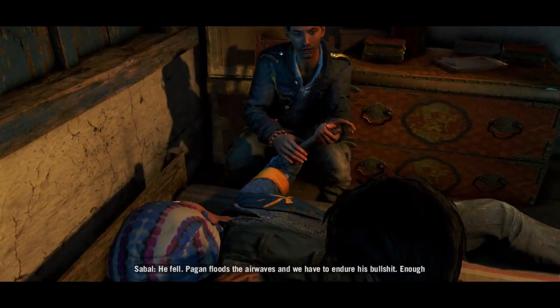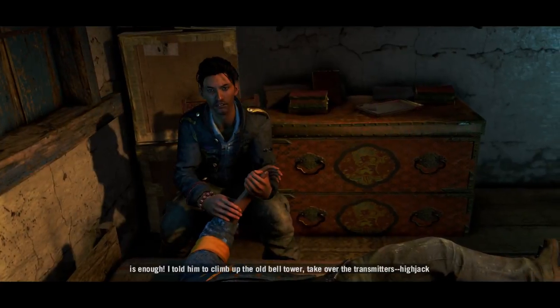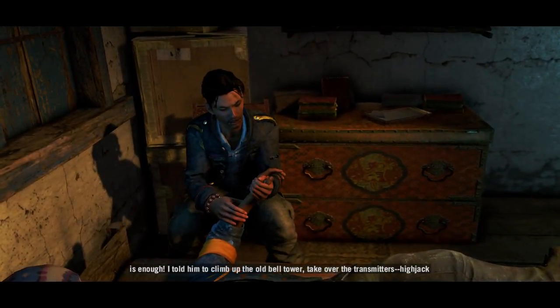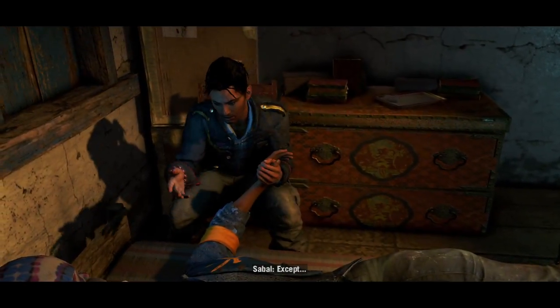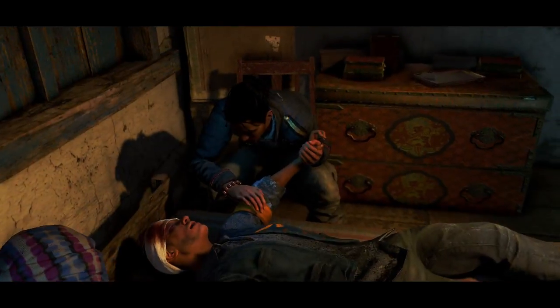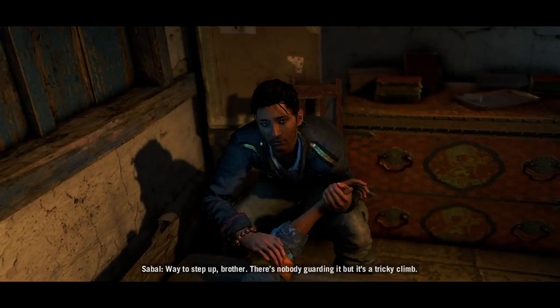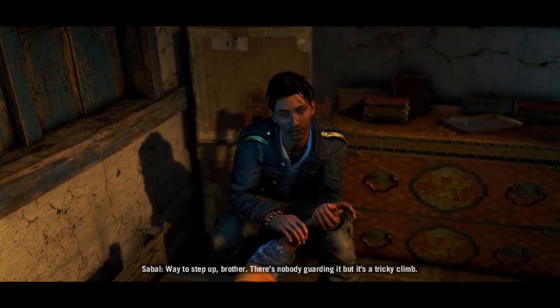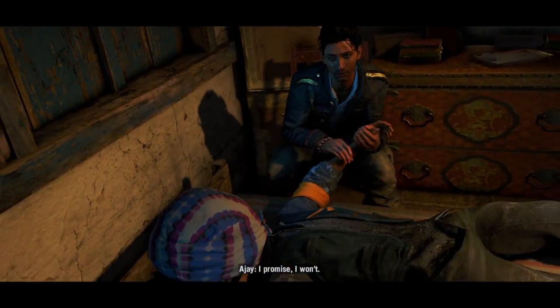Pagan floods the airways and we have to enjoy his bullshit. Sabal told someone to climb up the old bell tower and take over the transmitters to hijack the broadcasts locally. 'Way to step up, brother - there's nobody guarding it but it's a tricky climb. Promise me you won't fall.' 'I promise I won't.'